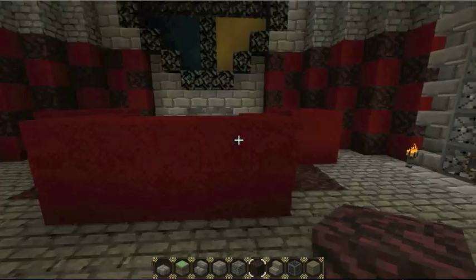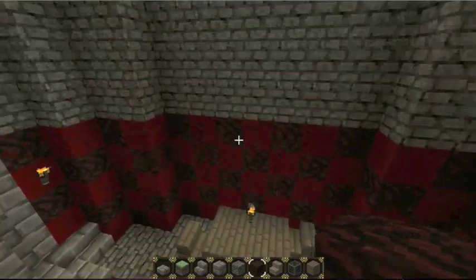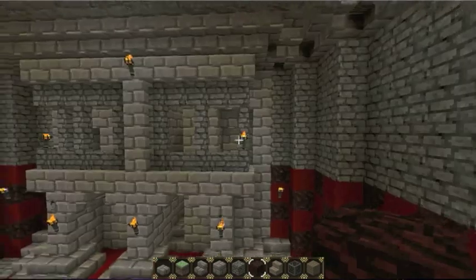We've got this nice bookcase here with some comfy armchairs, a desk, maybe some chests — some wizardry chests might go in there, you never know.